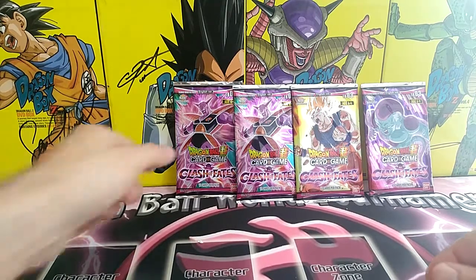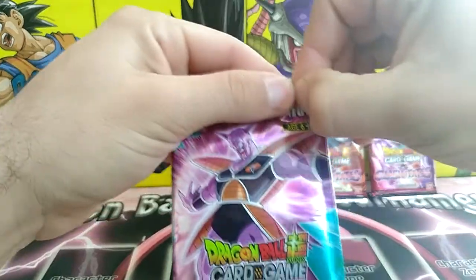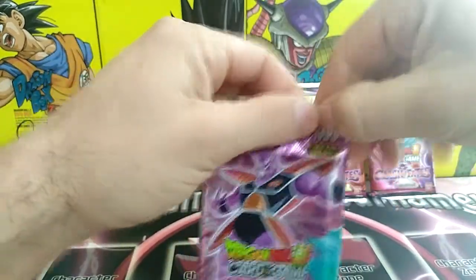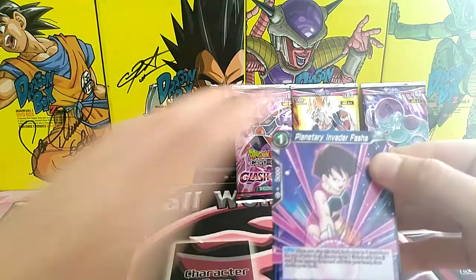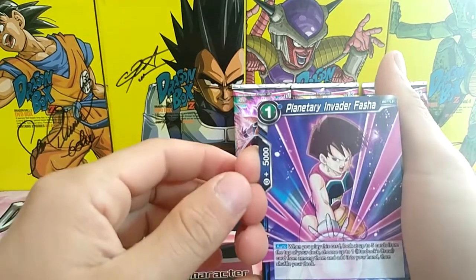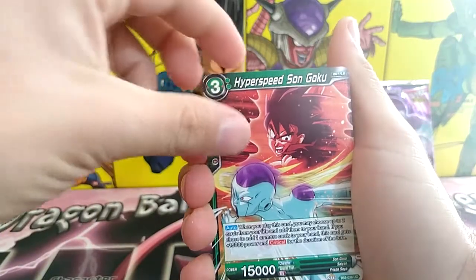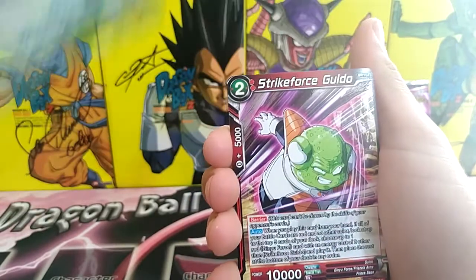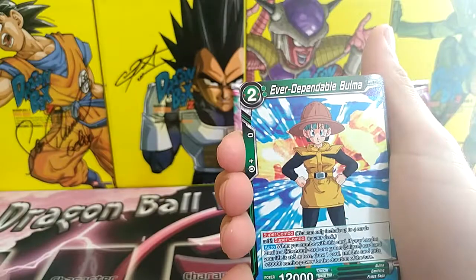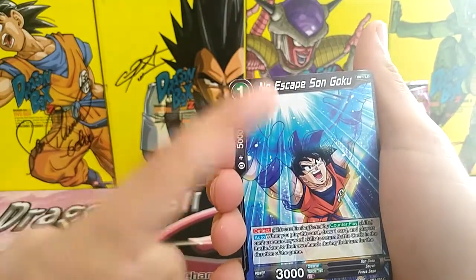Started off with a Ginyu — we'll do Ginyu, Ginyu, Goku, Freezer. First pack: Dragon Ball Super Clash of Fates booster packs. We need to pull that secret rare — we really need to pull the secret rare. Planetary Invader, Fascia, Hyper Speed Son Goku — have not got that one yet. Burnish Bonds, Shigesh, Strike Force Gilda, Ever Dependable Bomber.